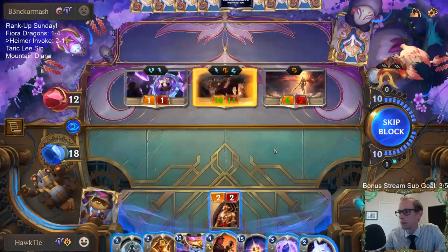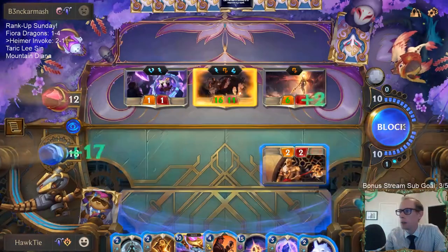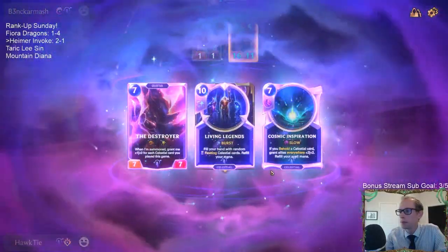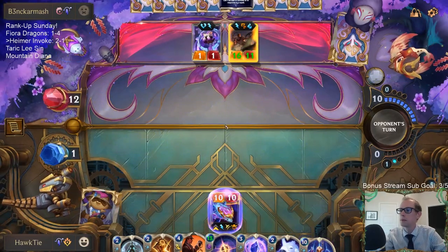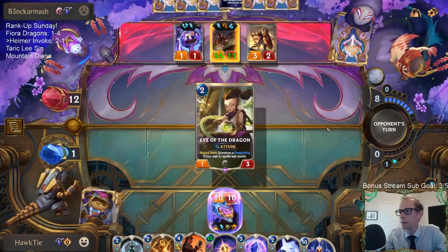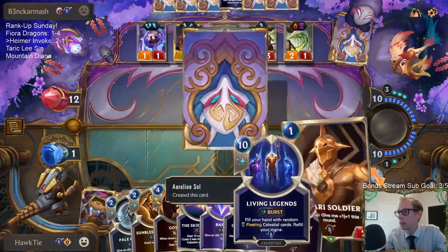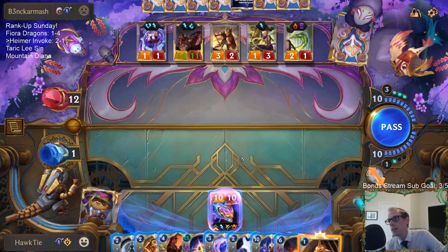Why did they just challenge? Can I go to one and play Aurelion Soul? Well, that was nice of them. Definitely could have killed me. I don't have the extra two mana for Skies Descend, but I do have Living Legends — that will refill my mana, so I can go Living Legends then Skies Descend. I basically can do Skies Descend right now.